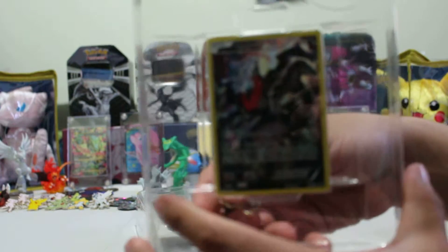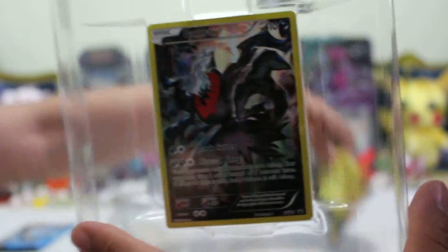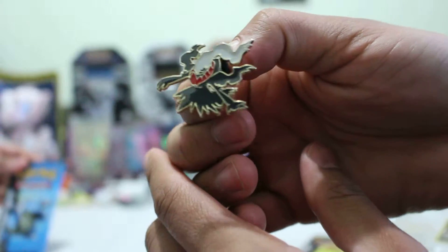And there goes the Darkrai — he's still in there. I gotta be careful taking him out. 110 HP, beautiful art. This is the Darkrai pin. Looks awesome. And these are the Generation packs,